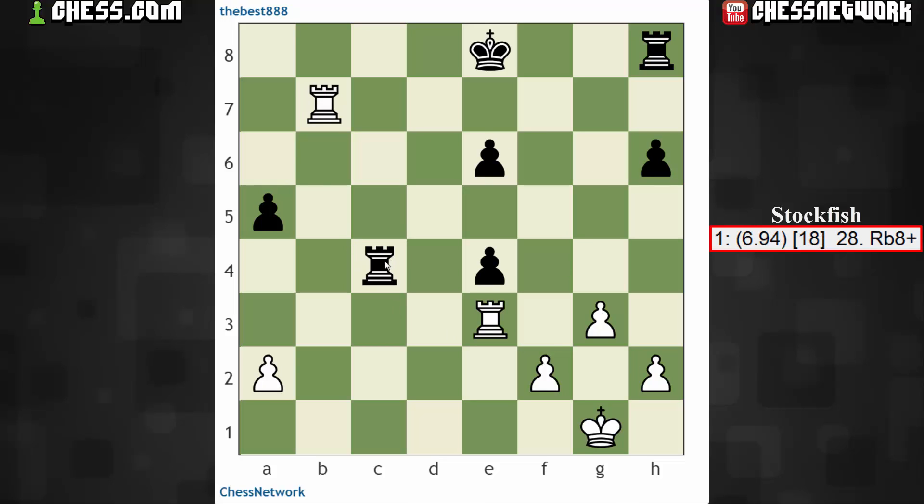As it played out, rook c4 and I guess they just overlooked that skewer. Anyhow, pretty short game, even though it was a 5+2. It got pretty tactical in the middle game right out of the opening. But as usual, feel free to leave any comments in the comment section below. I'll catch you in the next one. That's all for now. Take care, bye.